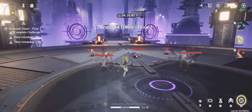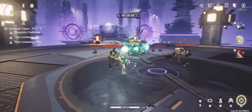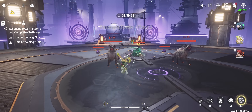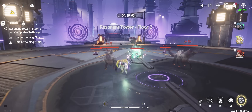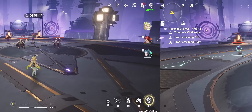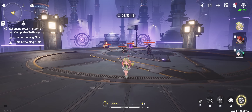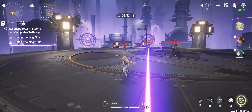Make sure that your Basic Attacks connect with an enemy so that they generate Concerto energy. The fifth Basic Attack is especially important because it only generates a passive stack if it connects. As soon as the Basic Attack string ends, you can cast your Ultimate for another 20 Concerto. Now we can cast her Skill, and this animation can be cancelled because it generates Concerto and a passive stack even without hitting anything.